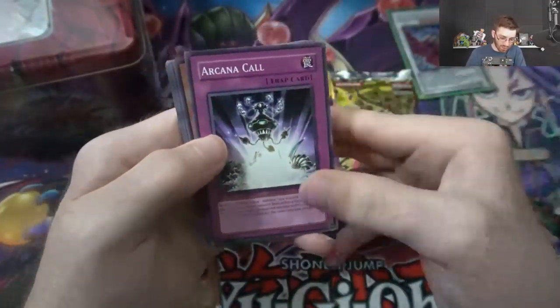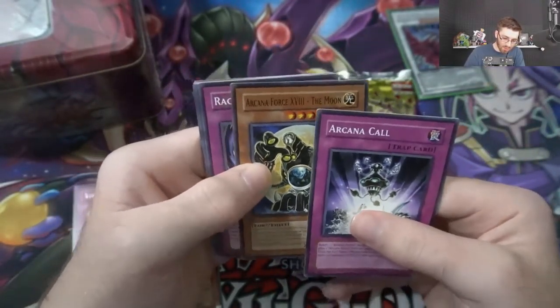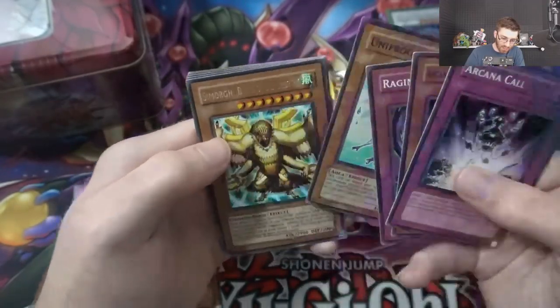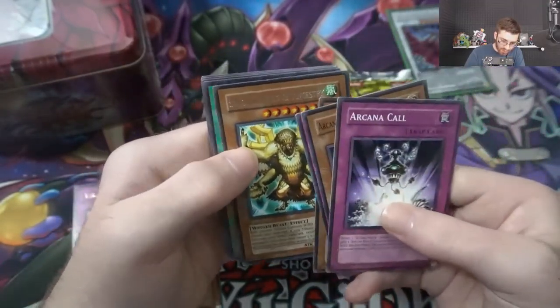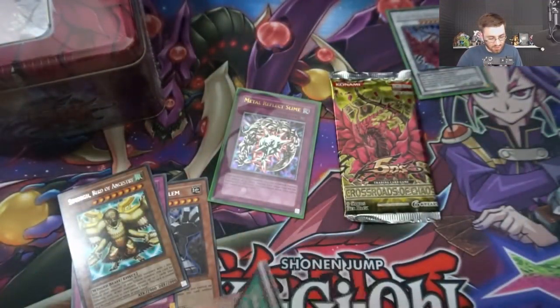We have Light of Destruction — let's see if we can get that ghost rare Honest. Arcana Force XVII The Moon, Raging Cloudian, Unifrog, Cyborg Berg of Anguistry, Level Tuning. Let's get that ghost rare man. Crossroads of Chaos first edition — see if we can get it, we still have another tin after this.